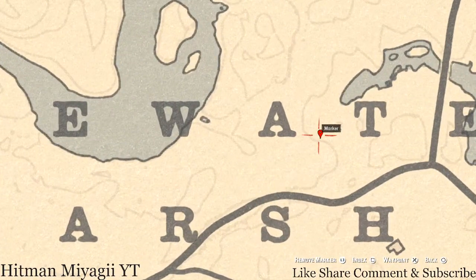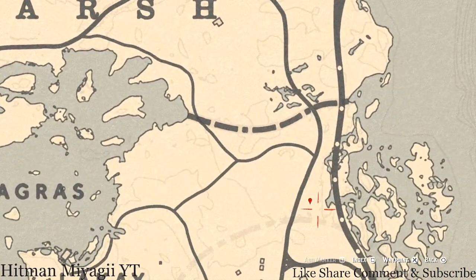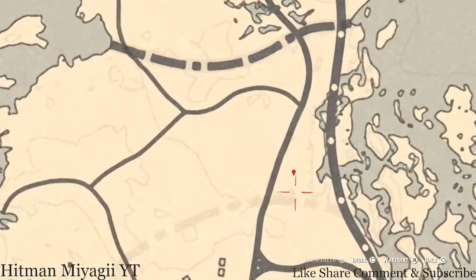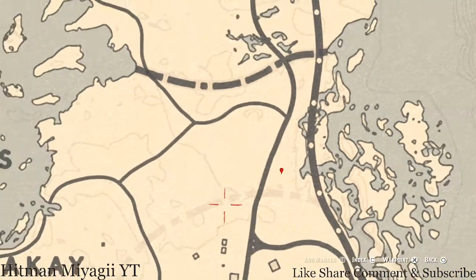Let's go down to our next marker which is a fossil — this fossil is randomized, I cannot tell you what it is. Come to this location and that's what you'll get. Next marker is a coin — also randomized. There are a couple trees over here, one tree in particular that's dead and sticking out of the ground. Go around the base of that tree with your metal detector and you'll get a random coin.